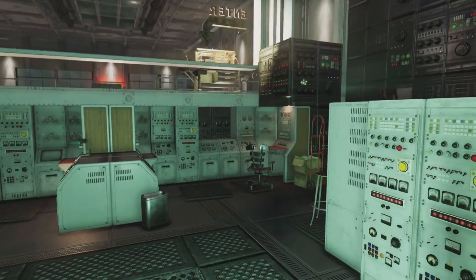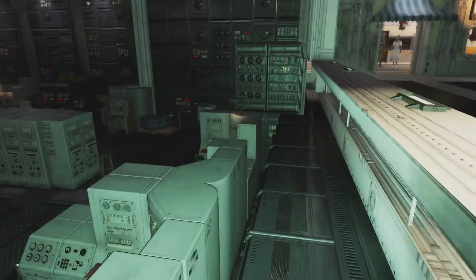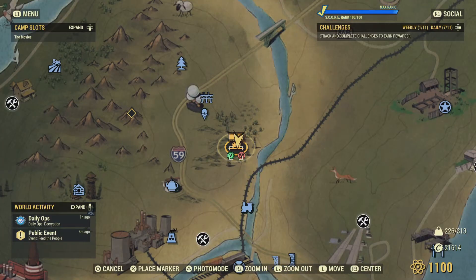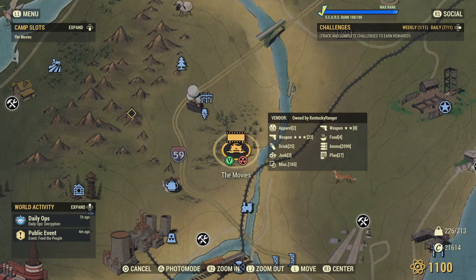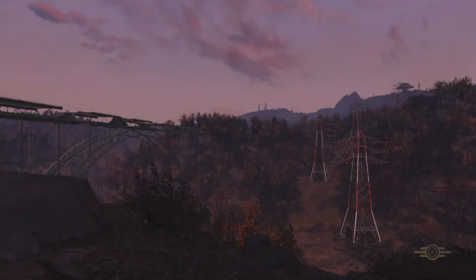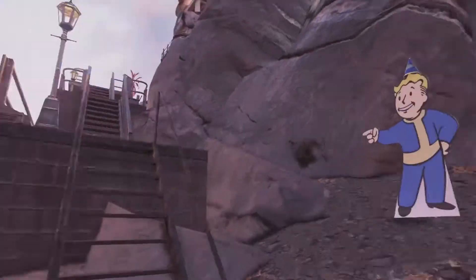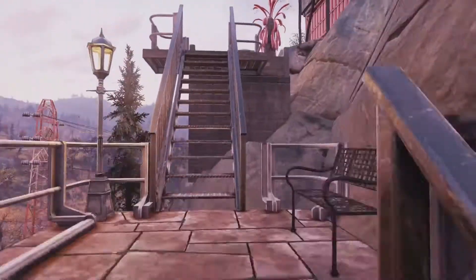Anyhow, getting in here is cool, but getting out — you can't get out the way you got in. So what you have to do is fast travel back to your camp, or you gotta fall off the edge. Either way, it puts you back out. Pretty much always it spawns me right down there in the bank. Watch it not do it — it's either the bank or right on the porch. Yeah, right on the bank. It's just about time to eat.